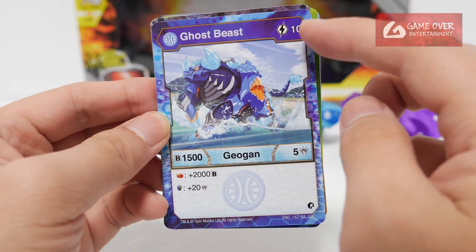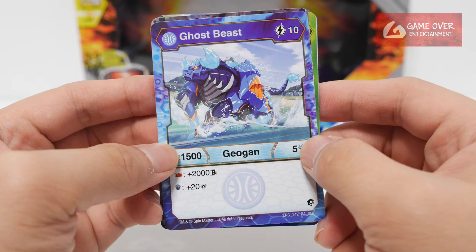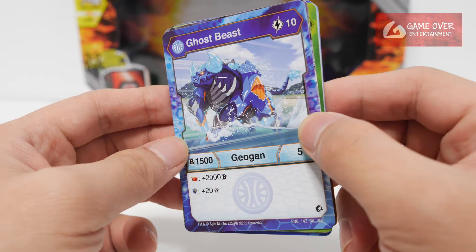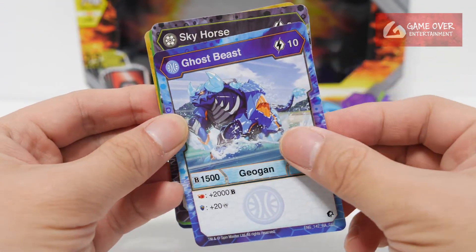Aquus Ghost Beast: 10 energy to use — oh, that's a lot. 10 energy is a lot. 1,500, 5, plus 2,000 B on flaming fist, plus 20 damage on magic shield. Talk about power creep, but it's 10 energy — very expensive.